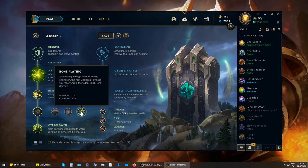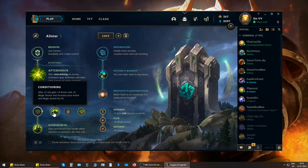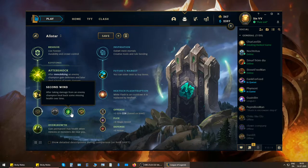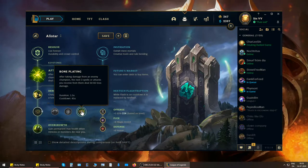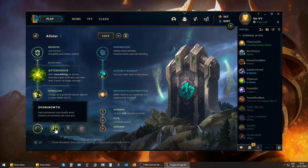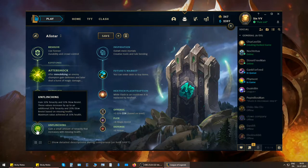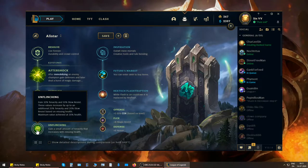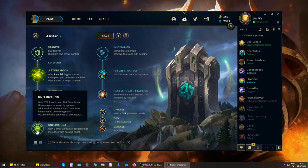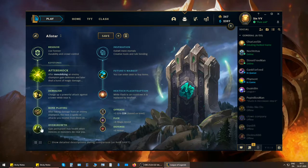I use Bone Plating — it's also the most commonly used rune in that row. Second Wind is great, Conditioning is great, but Conditioning doesn't do anything for lane phase for the first 12 minutes. Second Wind is more sustain-heavy, while Bone Plating is also sustain but more all-in oriented — they're almost the same rune, though.